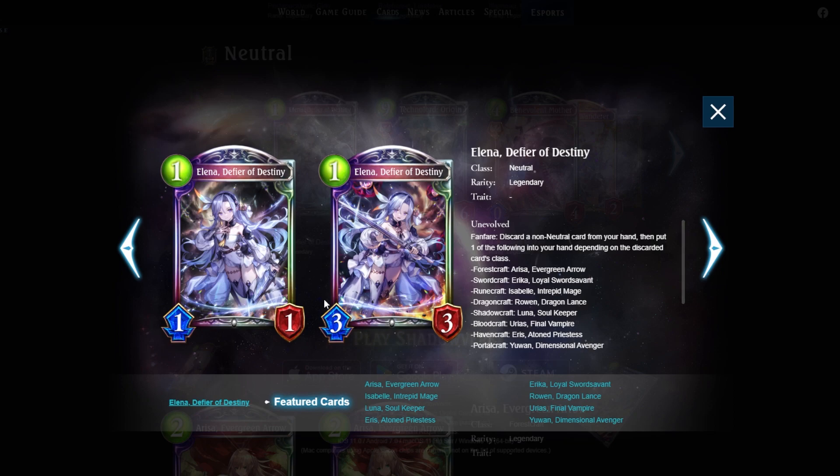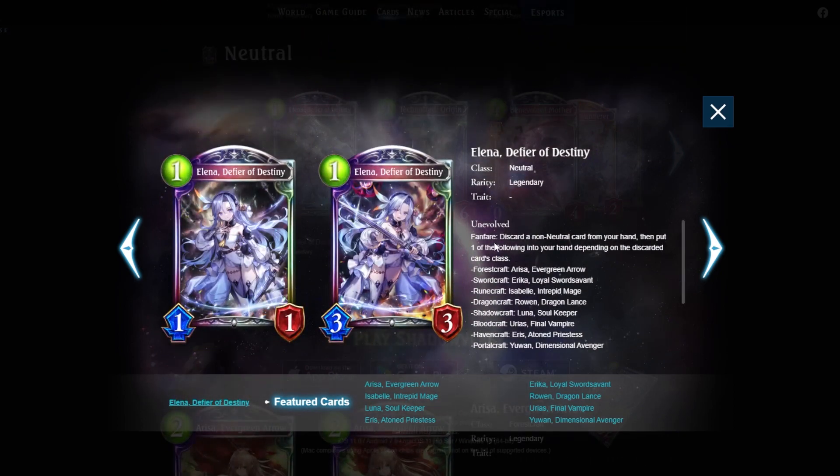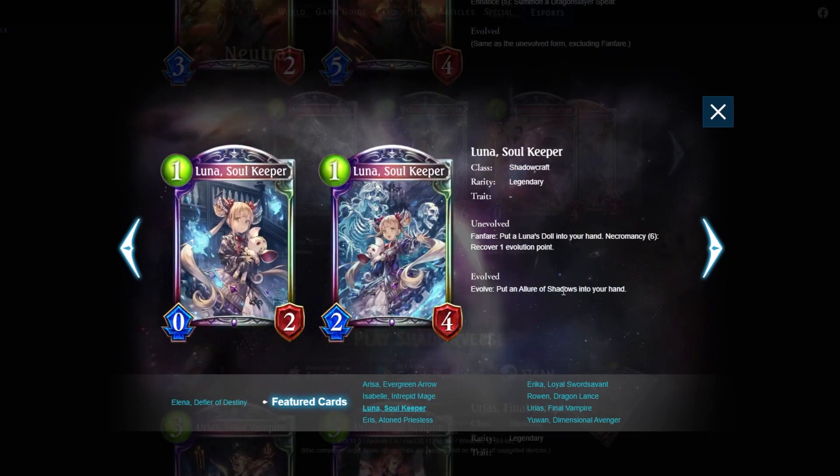What I immediately thought of when I saw this card: can I use Shadow to steal another class's card, get it into my hand, and then discard it for a leader from that other class? The answer is yes. There is Death Store open in rotation which I might try pairing with Elena for some shenanigans. In portal craft there's also a machina follower — a two-mana one-three storm that can give you a Draconitron, a dragon craft follower.